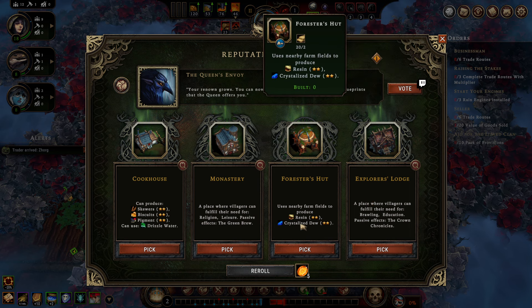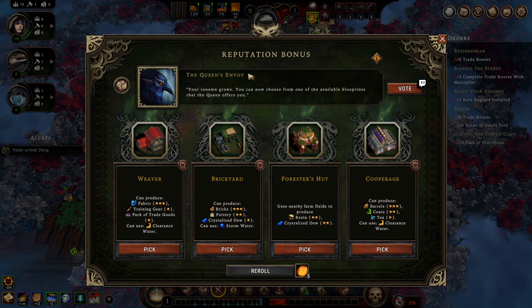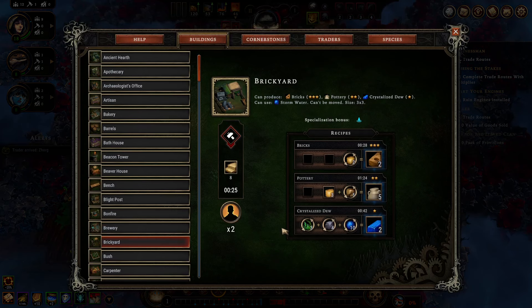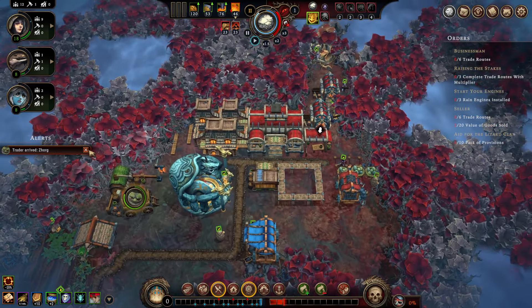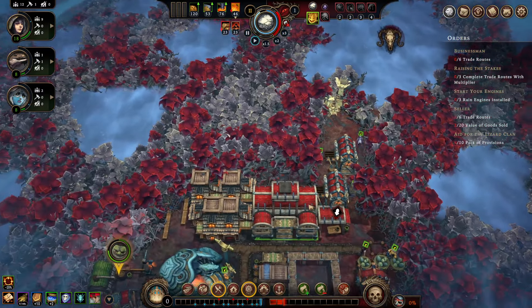As much as I want the forester's hut, we're going to pick up the cookhouse as this will provide lots of food that we're going to need. On the weaver or brickyard question, I'm going to vote for the brickyard as it is an alternative access route for crystallized dew — and crystallized dew is made out of herbs, so we have a decent chance to get a production cycle going there as well.